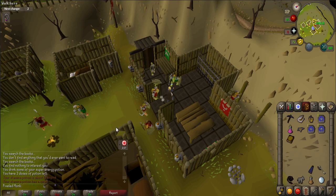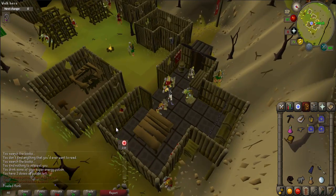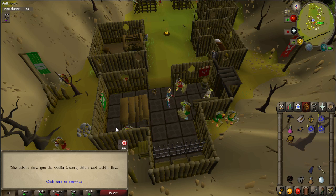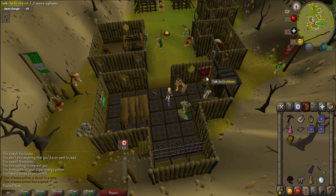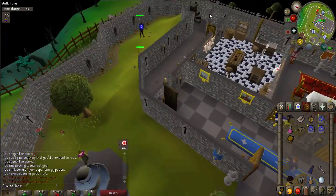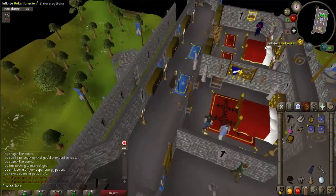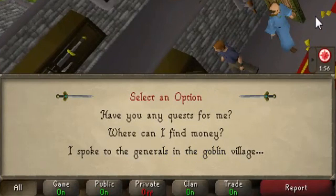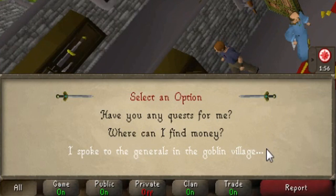They will teach you the goblin victory dance and bow emotes. Afterwards, go back to Lumbridge Castle. Once there, talk to the Duke again. When prompted, say 'I spoke to the generals in the goblin village.'